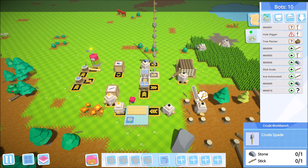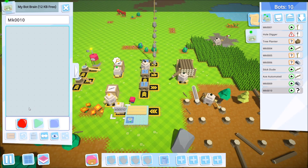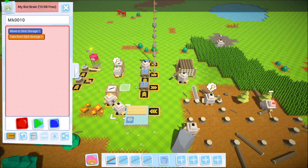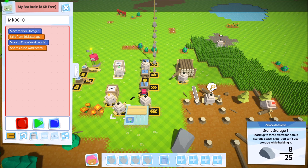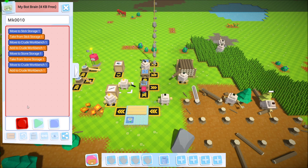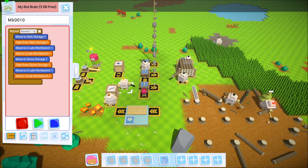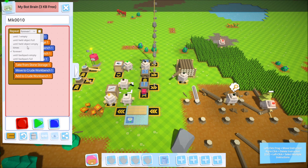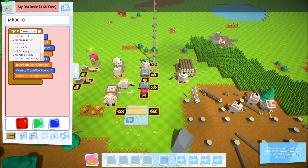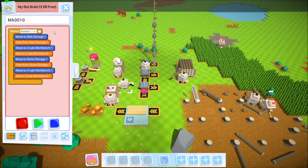Our third bot, MK10, is now getting programmed. He'll grab a stick, drop it off at the workstation, grab a stone, and drop it off — running forever for now. We could limit the number of repetitions, but forever works fine for our current needs.